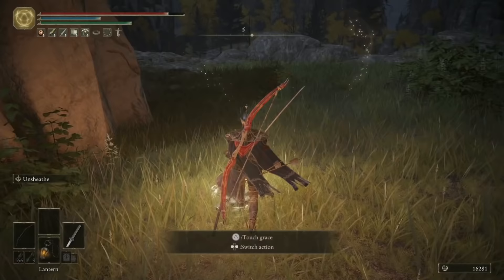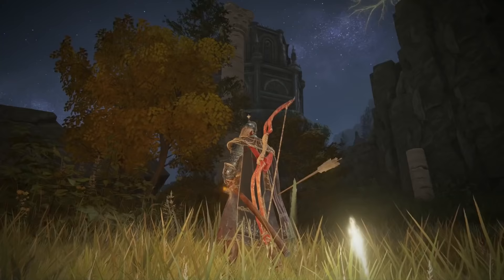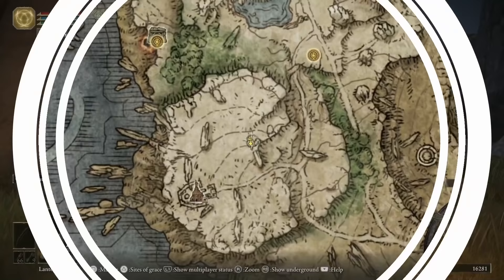Next, we're going to head further west. For the next tip, you'll see I've just triggered the Mausoleum Compound Site of Grace. I strongly suggest making a note of this Site of Grace for later in the game, because there are two walking Mausoleums — one to your north and one to your south — so you'll want to come here and trigger these later on to duplicate some boss souls.